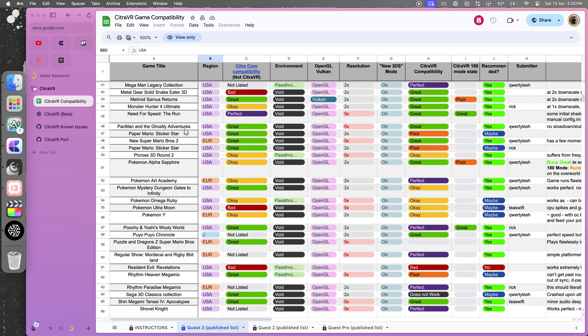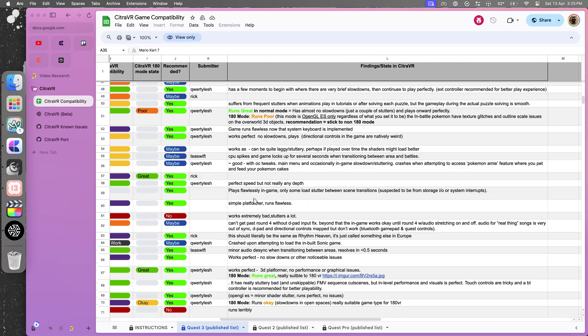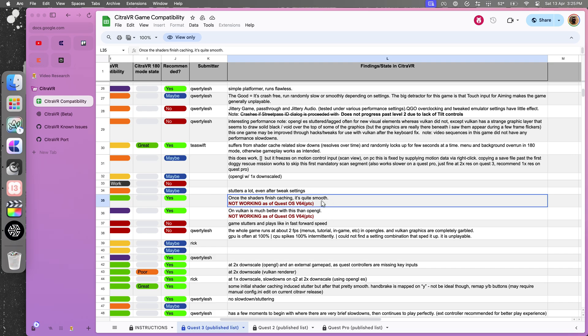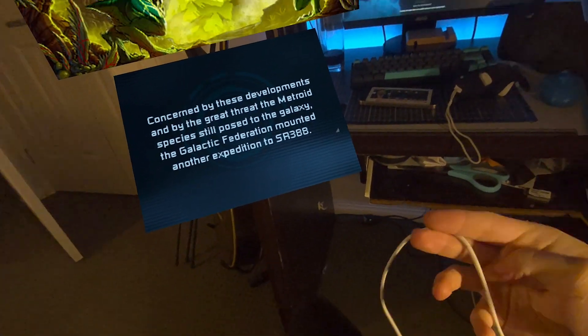Citra VR has its own compatibility spreadsheet that you should probably refer to before you start installing games. You'll be able to see how a game is rated on Citra's official site for platforms like PC and Android, and how it's rated by the community for Citra VR specifically, including headset and OS-specific version notes. At this point, you could start playing straight away — just open up a game. You don't even need external controllers; it just binds the touch controllers for you. You can even use the pointer as touch input on the bottom screen. However, if you prefer, external controllers can be used over Bluetooth or USB directly into the side of the headset.